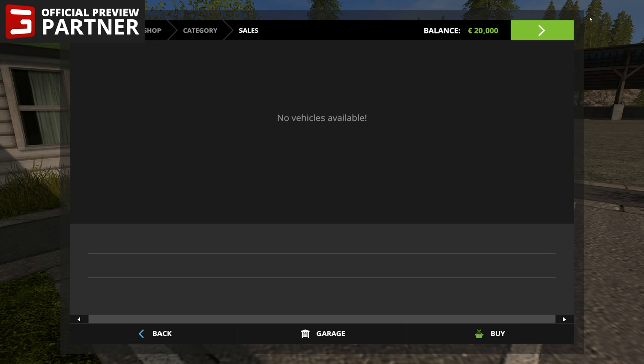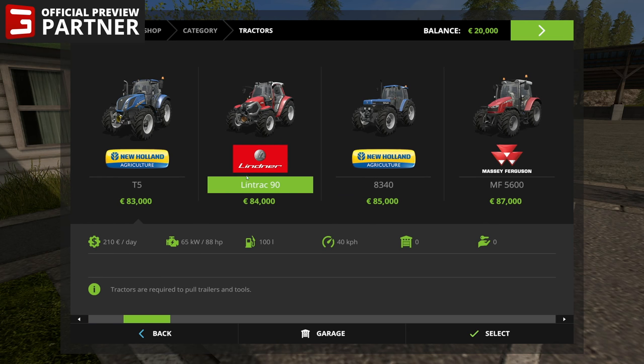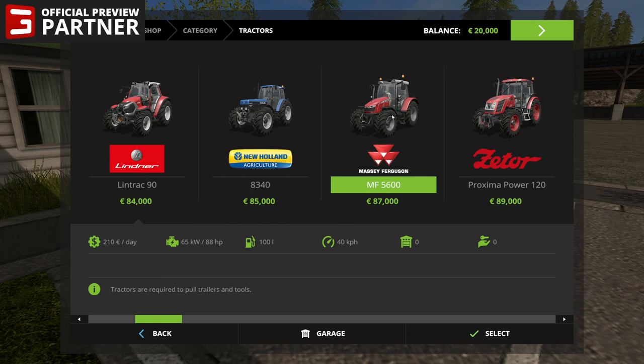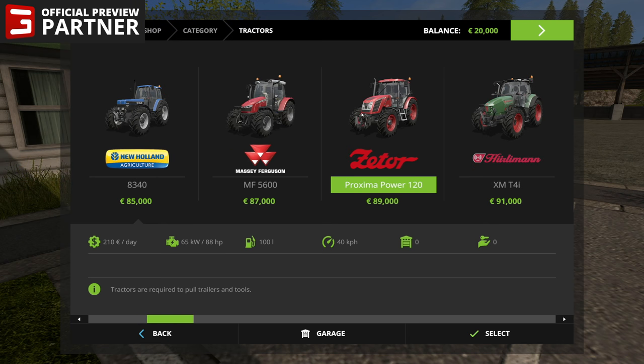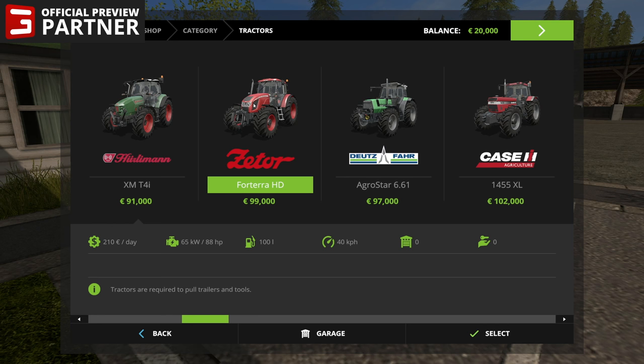So obviously there are no vehicle sales — I just started the game — and we'll get right into the vehicles. We've got the Hurleyman H 488, the Zeter Major 80, the Steyr Multi, the New Holland T5, the Linder Lintrac, the New Holland 8340 — I love these old tractors — the Massey Ferguson MF 5600, the Zeter Proxima Power 120, the Hurleyman XM T4i, the Zeter 4Tera HD, the Dutzfar AggroStar 6.61. Still love the old tractors.